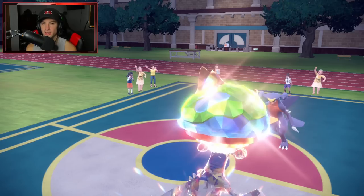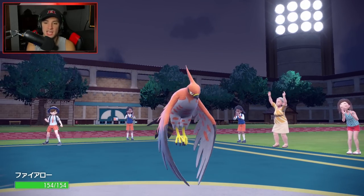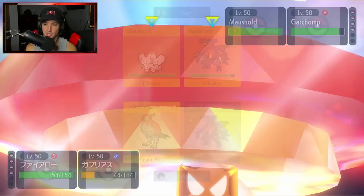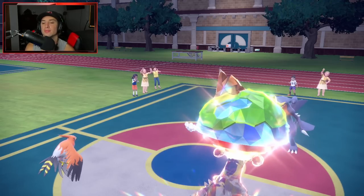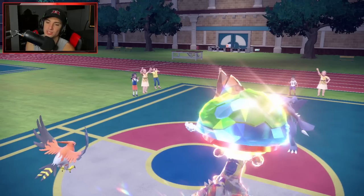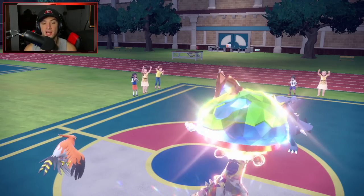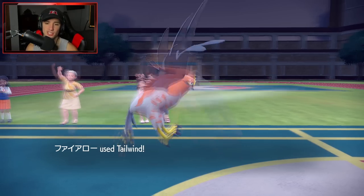Maushold might be faster than my Garchomp, but I'm hoping to set up Tailwind, get off an EQ, and get off some big damage. Even if they outspeed me I'll have speed the next turn and can rip into all these Pokemon. I'm going into an EQ rather than Dragon Claw into the Garchomp slot just in case Maushold wants to Follow Me, plus I'm Tera'd into Ground so I'll do a lot more damage with EQ hitting two Pokemon while Talonflame is on the side.